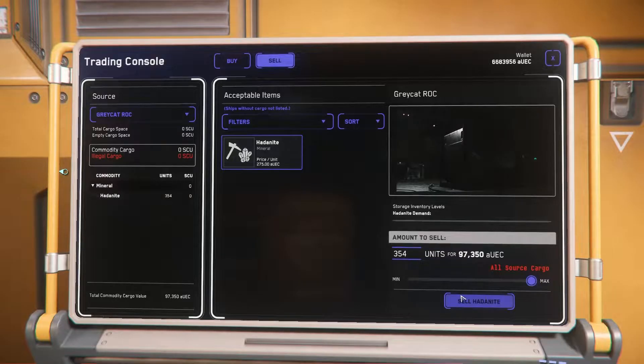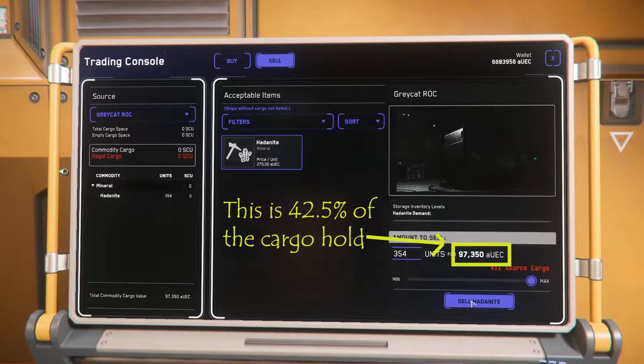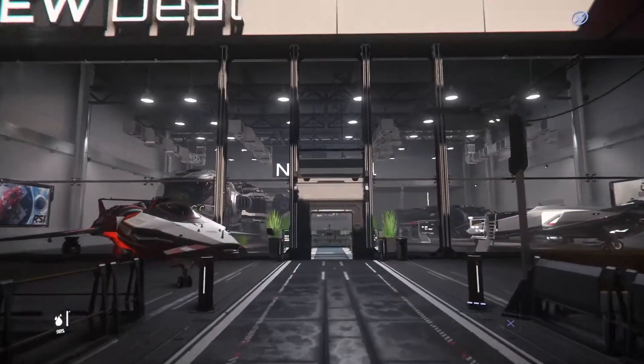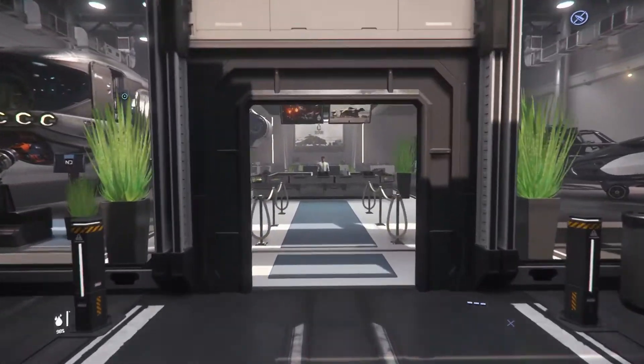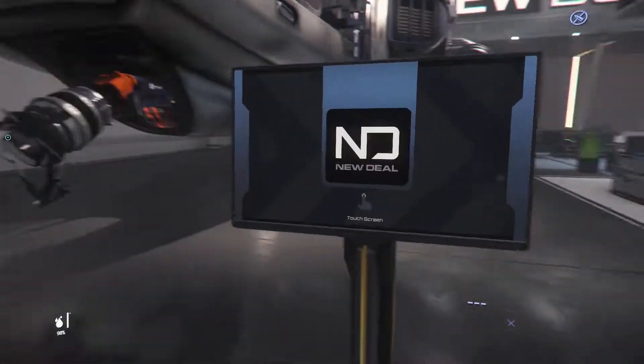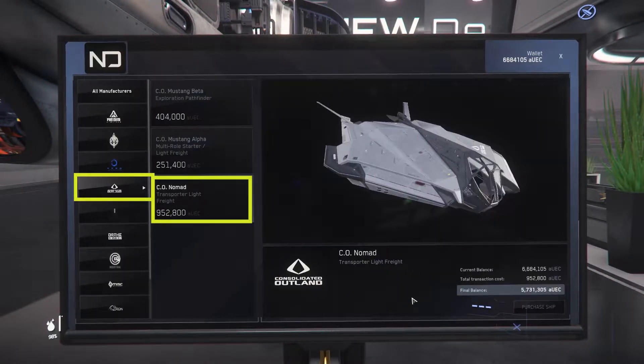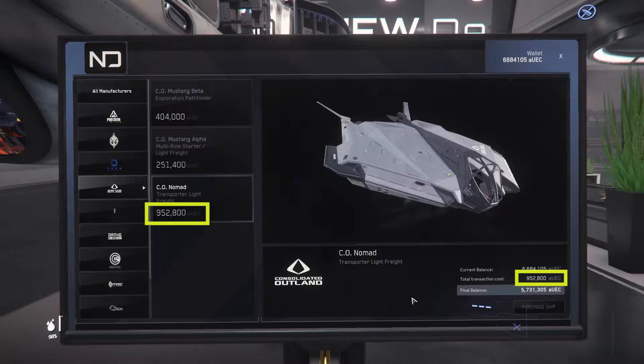A single fully loaded Rock will pay for a day rental several times over. If you would prefer to just buy a ship for transport, the Consolidated Outlands Nomad can be purchased at New Deal in Lorville and can carry a Rock but not a Rock DS. The Rock can pay for this purchase in just under four full loads of Haddonite.